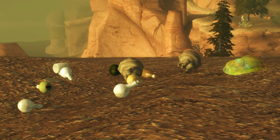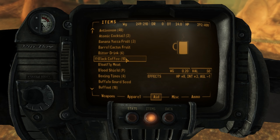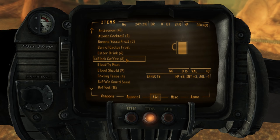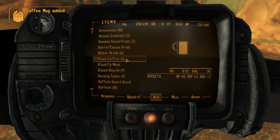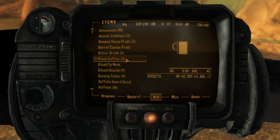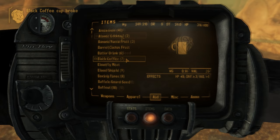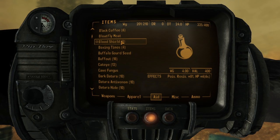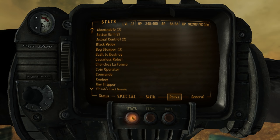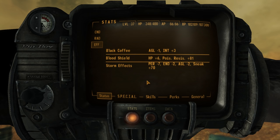Lastly, let's tackle consumables. Honest Hearts adds a bunch of new consumables to the world, many of which we can craft at campfires. The first is Black Coffee. We can craft this using one coffee mug, one coffee pot, one coyote tobacco chew, and one honey mesquite pod. It requires a Survival skill of 15. It grants plus 5 hit points and 2 Intelligence for one minute, and costs us 1 Agility for one minute, with these effects amplified by our Survival skill. Every time you consume some black coffee, you have the possibility of being able to reuse the coffee cup, but there's also the chance to break it. Next up is Blood Shield. We can craft this at a campfire using one barrel cactus fruit, one cave fungus, and one spore plant pod. Blood Shield heals poison, heals 4 hit points each second for 6 seconds, and gives 50 poison resistance for a short period of time. The benefit also scales with our Medicine skill. Next up is Dark Datura, a poison for our weapons.